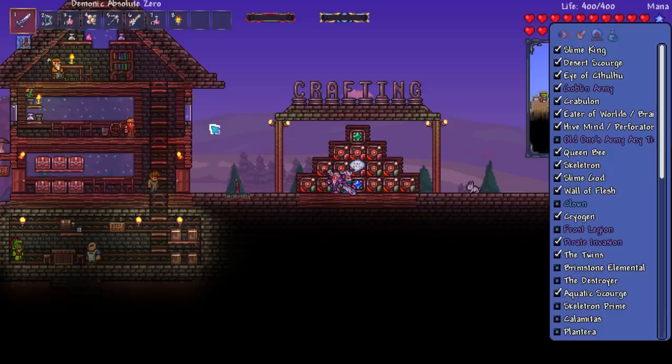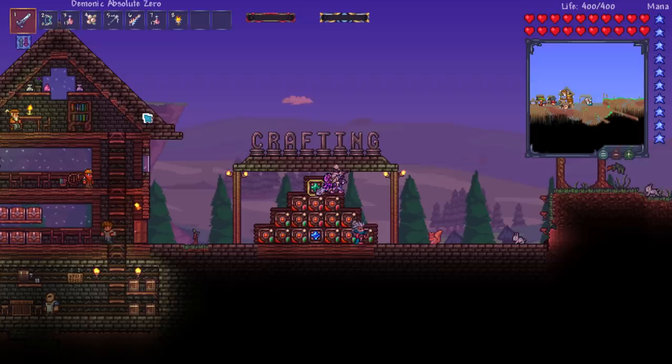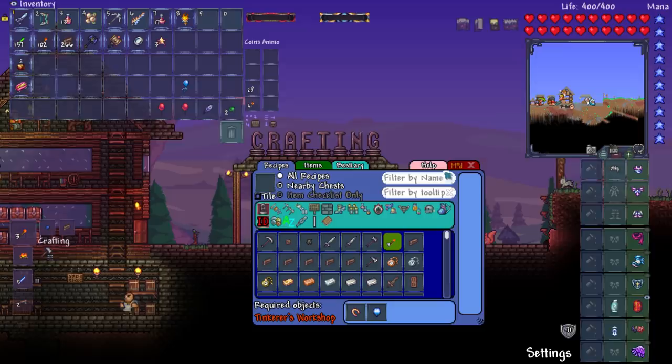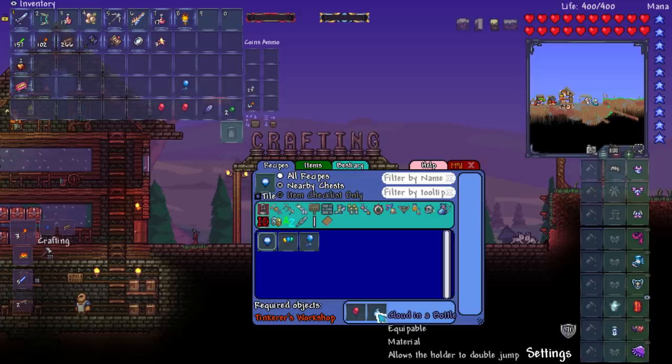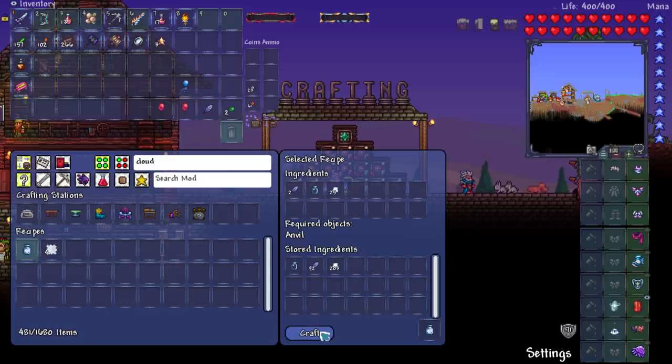Right, so I need two of these. So which one have I got? Because I've already got a balloon - I've already got one of these balloony boys. I have the warding horseshoe and a balloon. I don't think you can make it using this. You'd have to deconstruct it. So I've got to make all of the other ones from scratch. I'm guessing I would need to make a lot of bottles. So the cloud and the balloon.